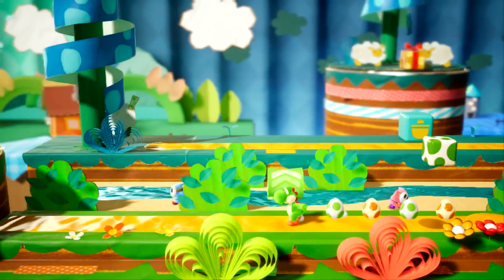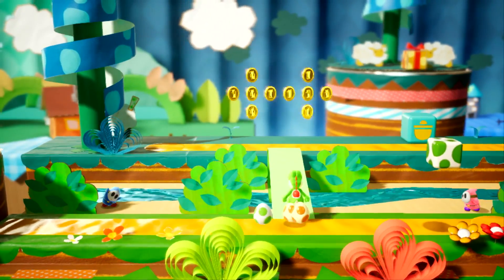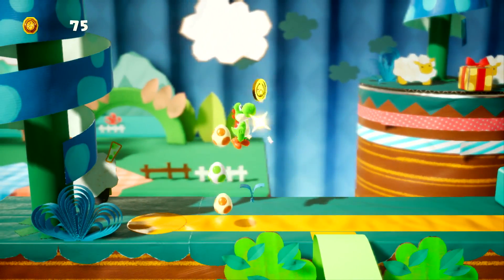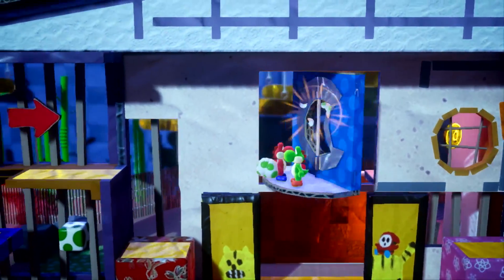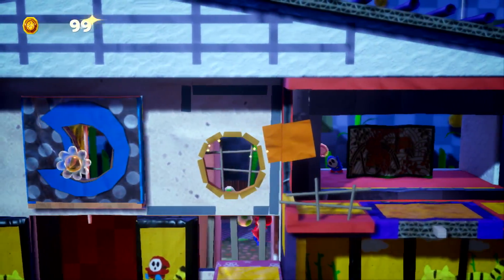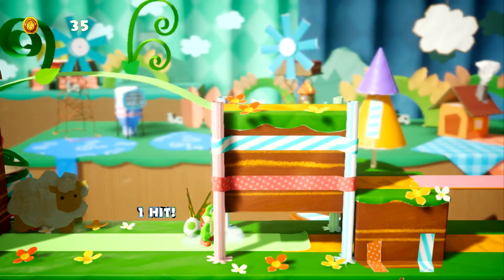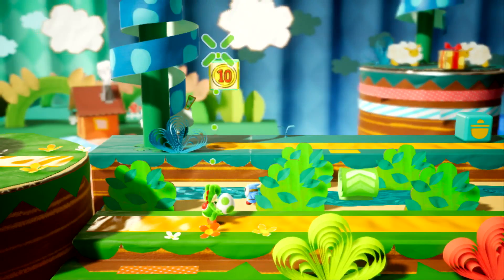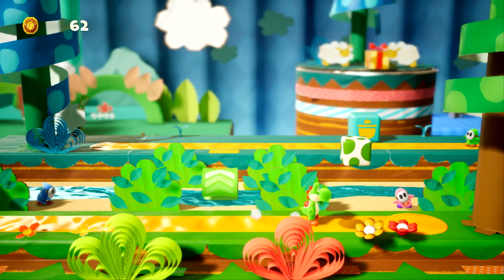The hook of Yoshi's Crafted World is that it's a left-to-right 2D platformer that mixes in some 3D gameplay elements. Certain paths might take you to the background, and others to the foreground. Sometimes you'll need to flip cardboard doors around so that you can literally go behind the scenes. Meanwhile, coins, collectibles, or enemies are occasionally hiding behind the paper-craft objects in the scene, so you'll need to aim to throw an egg towards the camera or away from it instead of just to the sides.